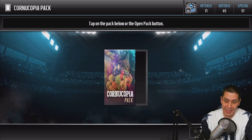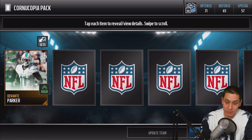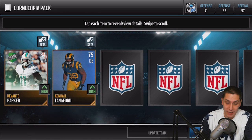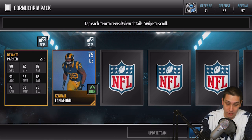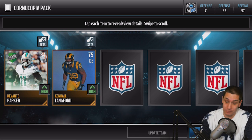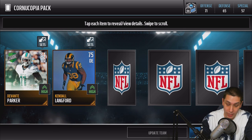Let's open up the second Cornucopia Pack of the day. We got some fire out of that first one. Devontae Parker is our first card out of this one — I bet that's actually a pretty decent card because Devontae Parker is pretty quick. 90 speed, I'm not surprised. That's a pretty nice pull, actually. It's a Team of the Week pull.